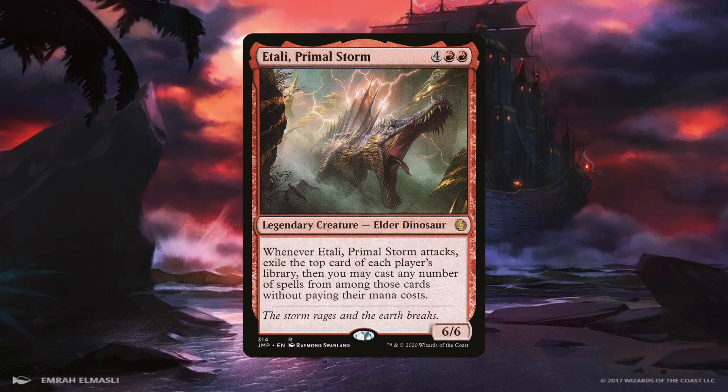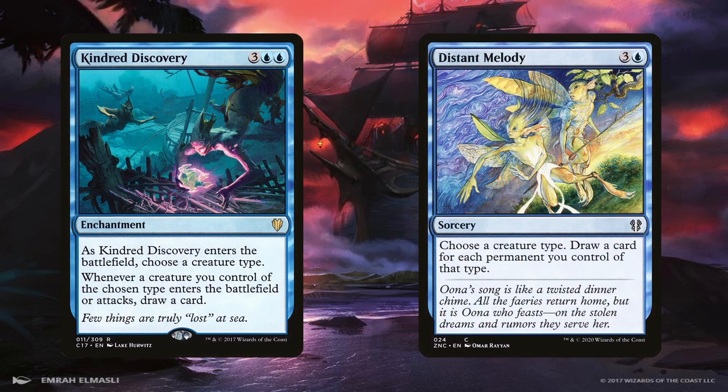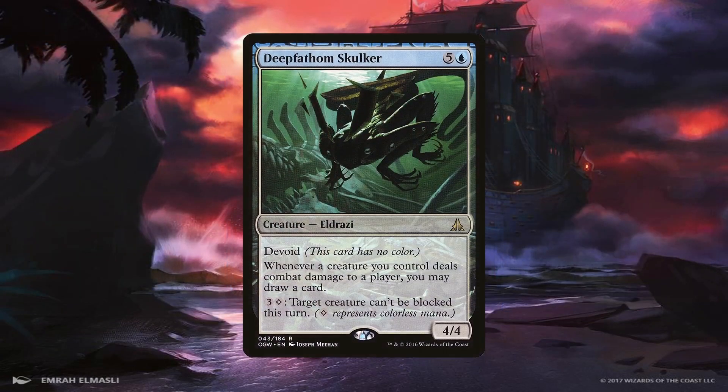If we just want to draw into our own library, the deck does have its conventional card draw. Kindred Discovery and Distant Melody are synergistic ways to do so given the tribal aspect of the deck. With Kindred Discovery we're essentially drawing a card each time a pirate enters the battlefield under our control. With Distant Melody we can draw into a ton of cards for just 4 mana. Further synergizing with the deck's aggressive nature are Coastal Piracy, Bident of Thassa, and Reconnaissance Mission — the last two are strictly better reprints of the original, and if we're able to connect with a lot of creatures we're going to draw a card for each of them. With multiples of these effects on the battlefield things are going to get pretty crazy, and with all three plus an unblockable army we're going to dig through almost the entirety of our library. Deep Fathom Skulker is essentially a 4th copy of this saboteur effect and can also make a creature unblockable — it's a bit costly at 6 mana but it's a 4/4 that helps our pirates get through.